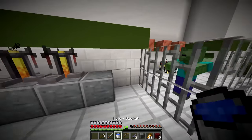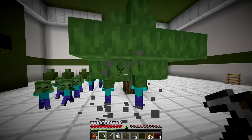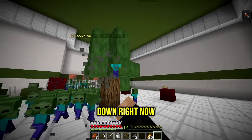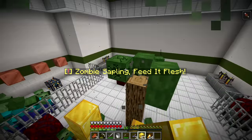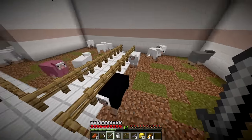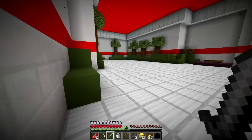A zombie sapling requires rotten flesh to grow - we feed it flesh and it spawns a zombie tree full of baby zombies. We frantically kill all the baby zombies and break the tree. A wolf sapling needs mutton - we collect mutton from sheep, feed it to the sapling, and a giant wolf tree spawns. What an evolution. Then we find an even stranger sapling that grows when fed apples.